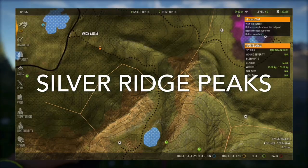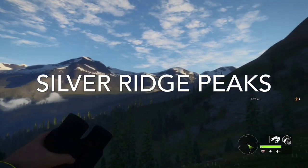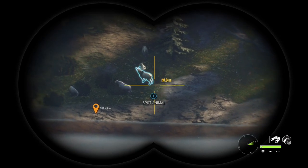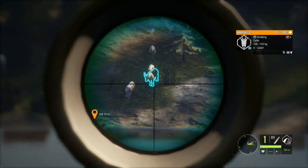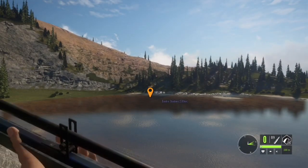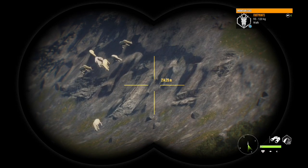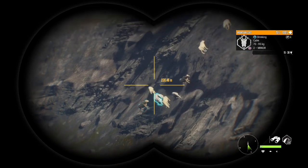Last but definitely not least we have Silver Ridge Peaks — look how gorgeous they've made this map. It just came out this last summer and you're going to find species such as mountain goats, pronghorn, mountain lions, bighorn sheep, black bears, and more. This map is just jam-packed with animals, so it is a blast to hunt. If you do not own all of the map DLCs, you can still play on them in multiplayer as long as someone on the map does own it — so you can try out all the different maps in multiplayer and choose which one you'd like first.